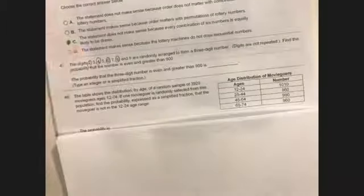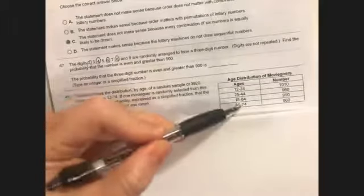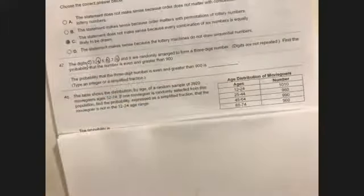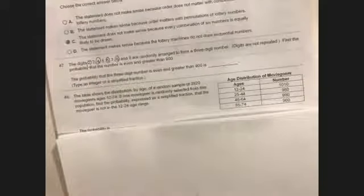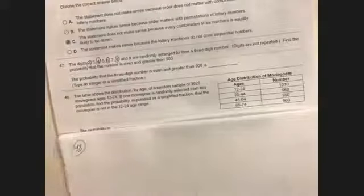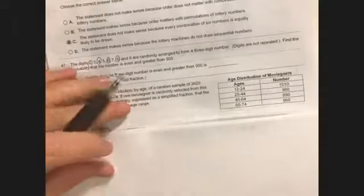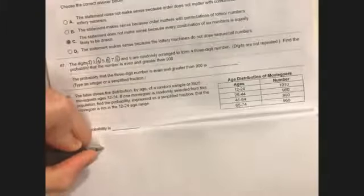Number 48: a table shows the distribution by age of a random sample of 3,920 moviegoers, ages 12 to 74. If one moviegoer is randomly selected, find the probability that the moviegoer is not 12 to 24. There are two ways to work this — I'll show you the straightforward approach first.